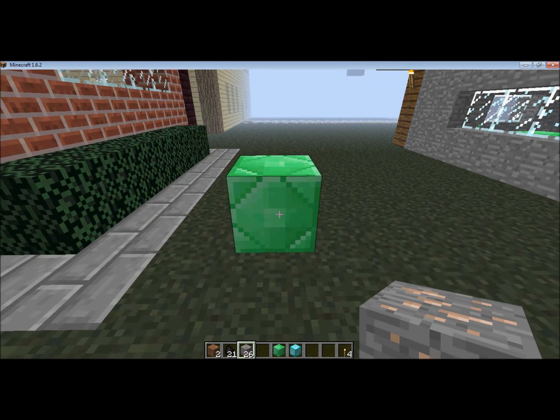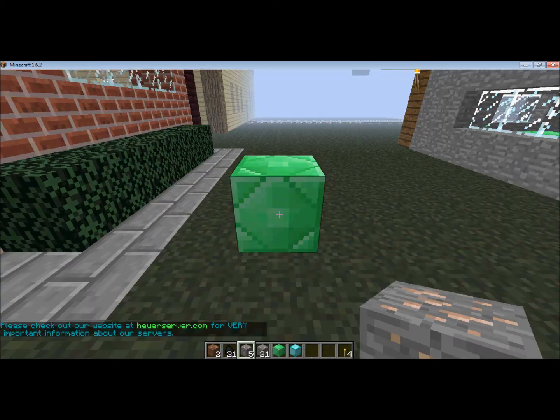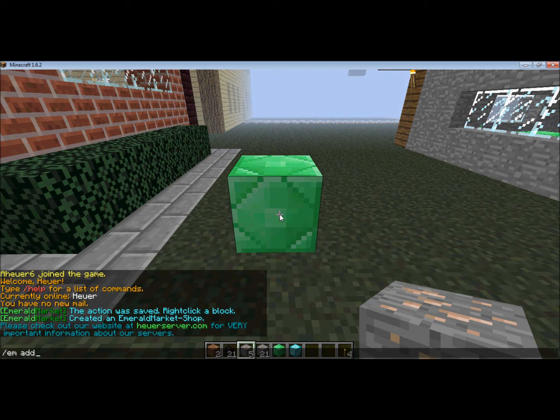You're going to hold the item in your hand, and it has to be the number that you want it to sell at one time. So if I wanted to only sell five iron ore at a time, I'd have to hold five in my hand, and then type /em add, then how much it costs to buy the item — so ten — which would charge people ten Emeralds for the five blocks. And then if someone sells it to the shop, they would get two Emeralds.